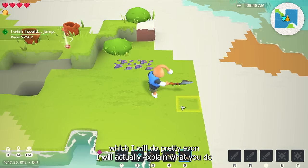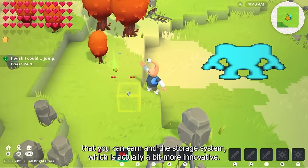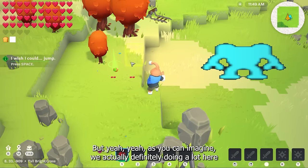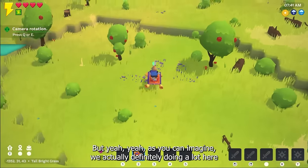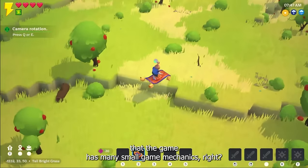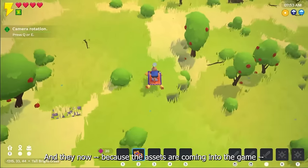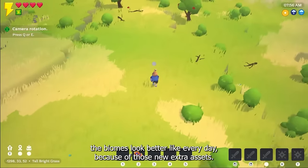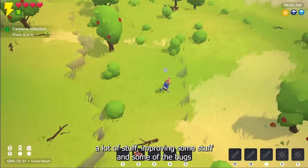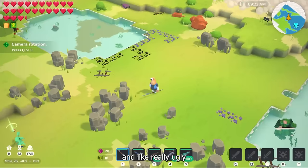Pretty soon I will actually explain what you do with the factions and how those different tokens work in the game that you can earn, and the storage system, which is actually a bit more innovative. As you can imagine, we're definitely doing a lot here and testing the game. This takes a while. The game has many small game mechanics. Now because the assets are coming into the game, the biomes look better every day because of those extra assets. We are then of course in bug fixing mode — improving a lot of stuff. Some of the bugs are actually quite hilarious and really ugly.